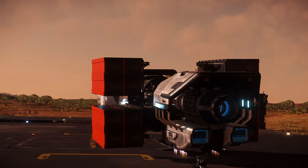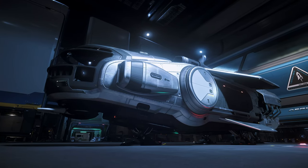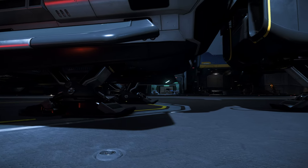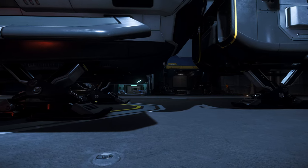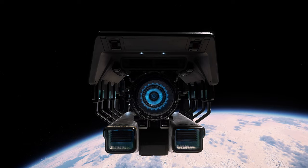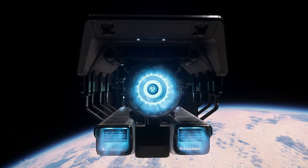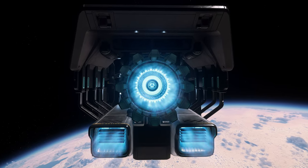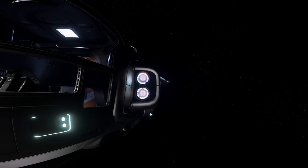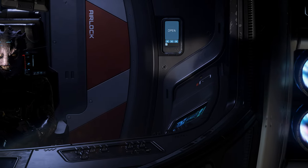Externally, the Hull A has very familiar lines from the MISC library with its smooth, rounded body and silver-plated finish. Starting from the bottom, at each extreme of the ship the Hull A is equipped with a four-point landing gear system to help stabilize all sections when landing under heavy loads. At the rear we find the large main thruster accompanied by two additional support thrusters underneath to help propel the ship and its cargo through the verse. These are countered by fairly powerful retro thrusters on the front, providing a healthy amount of stopping power when coming in for a landing fully loaded.